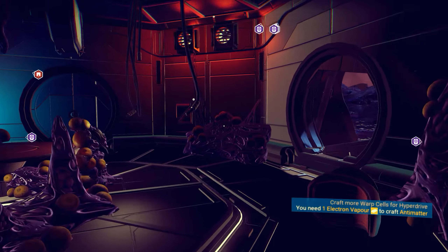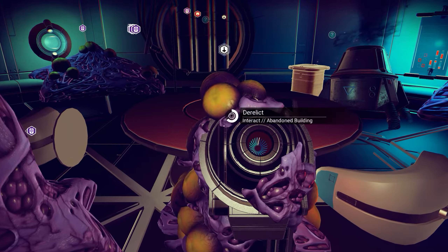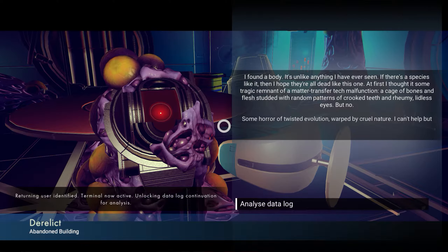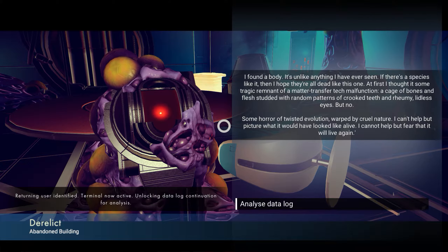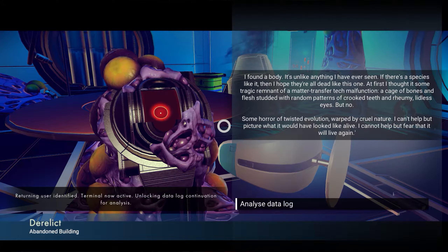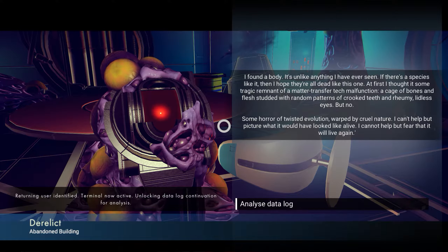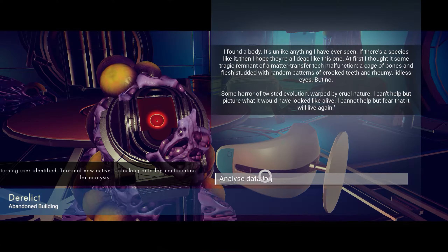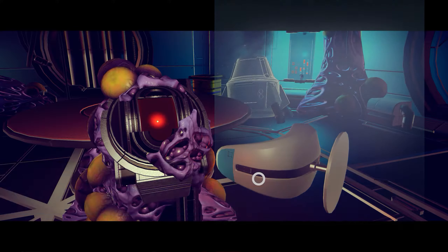Usually this gives me some words. I found a body, and it's unlike anything I've ever seen. If there's a species like it, then I hope they're all dead like this one. At first I thought it some tragic remnants of a matter transfer tech malfunction. A cage of bones and flesh with random patterns of crooked teeth and ruminating lidless eyes. But no — some horror of twisted evolution, warped by cruel nature. I can't help but picture what it would have looked like alive. I cannot help but fear that it will live again. That's pretty freaky.